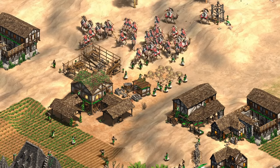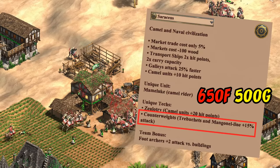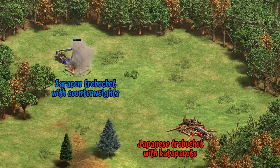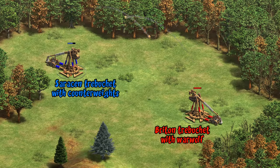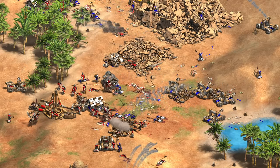Moving on, the next overhauled unique tech is for the Saracens. The one I want to focus on is their new imperial age unique tech, Counterweights. This adds 15 to trebuchet and mangonel line attack for 650 food and 500 gold. That may not sound like a lot — it's plus 30 attack on trebuchets compared to their usual 200 — but this is actually huge. It allows Saracen trebuchets to take out others in two shots as opposed to the usual three. Here we have one taking out a faster-firing Japanese trebuchet simply because it requires one fewer attack. They'll still probably lose to two perfect-accuracy Britons with Warwolf and probably even Huns with their better accuracy, but this tech is instantly putting Saracens in the discussion as one of the strongest trebuchet civs.